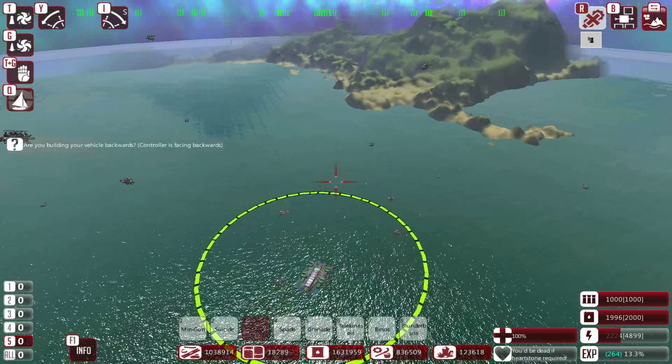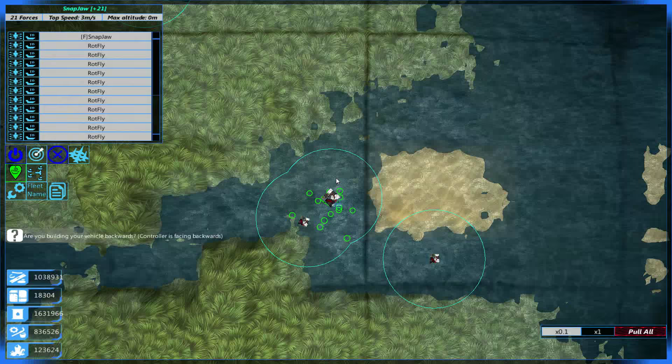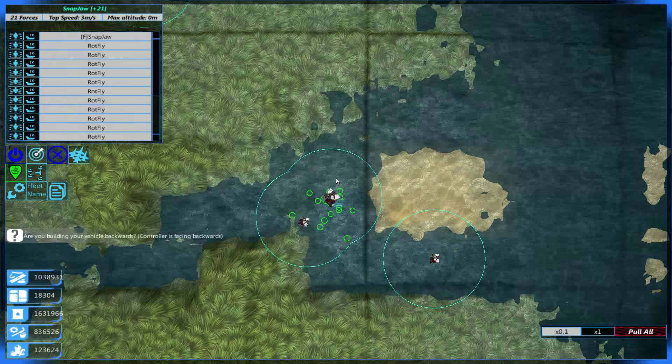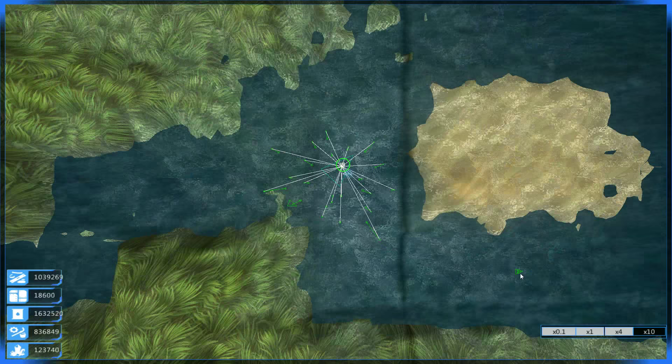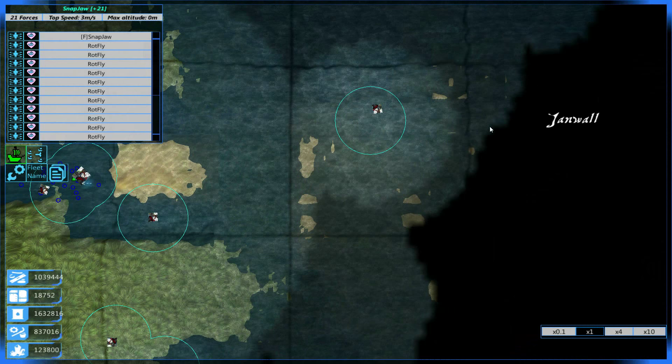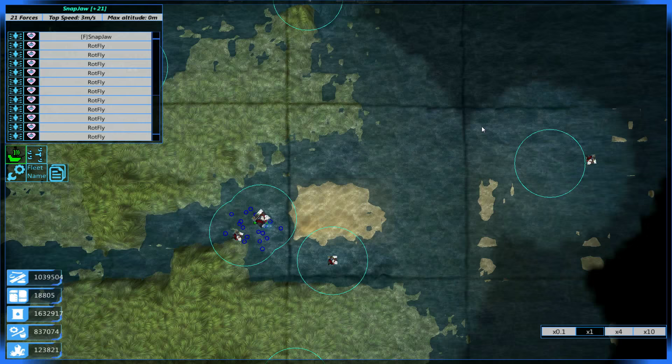Yes, all of these are the Rotfly, the drone I made several episodes ago but didn't really get any use out of. Today we're going to start off the episode with a bit of stupidity. I've gone ahead and made 40,000 metal worth of these lovely critters because I'm going to send them directly into the enemy base to test its defences. And if they are victorious, well then I'm going to be extremely surprised.